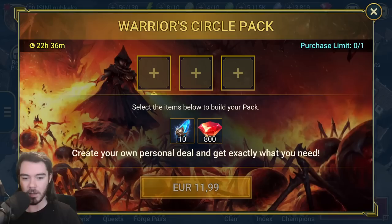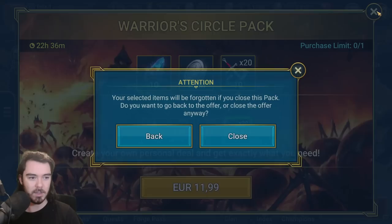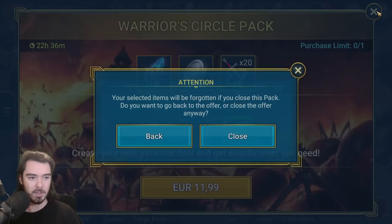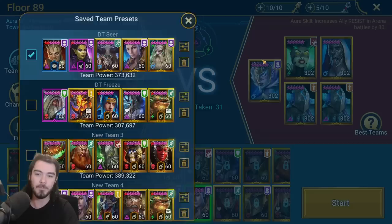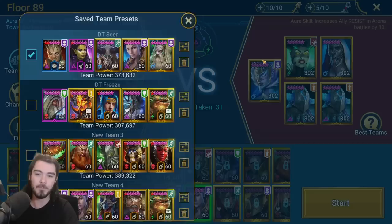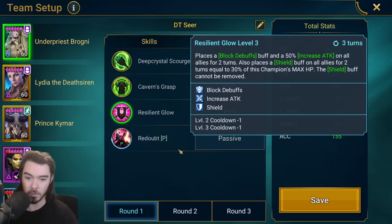Let's dive in. Doom Tower — let me show you some gameplay. I don't have my Seer built super well so she's not good enough for the higher waves, but this is the sort of team and exactly where you're going to be using Lydia. We're going to have Underpriest Brogni who's going to give us block debuffs, increase attack, and shield — that's three buffs for Seer to rip off, and he gives us a useful aura. Duchess is much better but I don't have one. Lydia is going to come in and put decreased defense and weaken on the enemies, making them take more damage — and again, two more buffs for Seer to rip off.